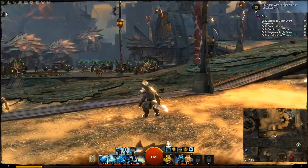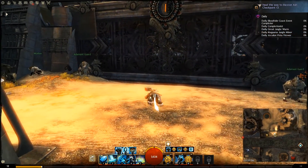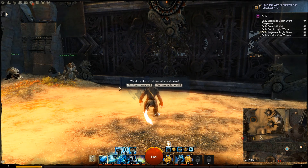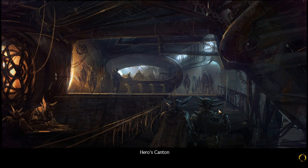If you're not a charr and you've never played a charr and you want to know, the home instance is right here by the entrance from Plains of Ashford. It's the Heroes' Canton, right here at this gate. I believe it has four points of interest inside of it.